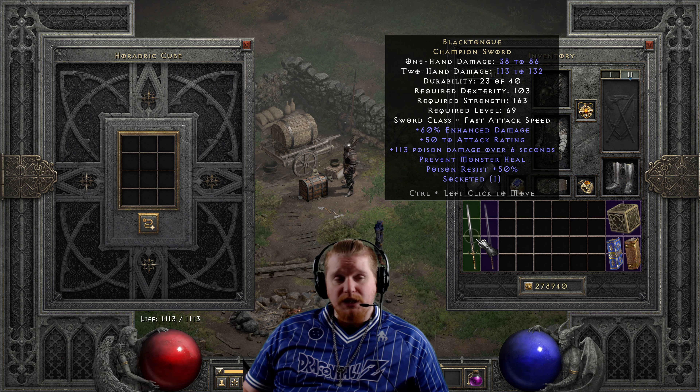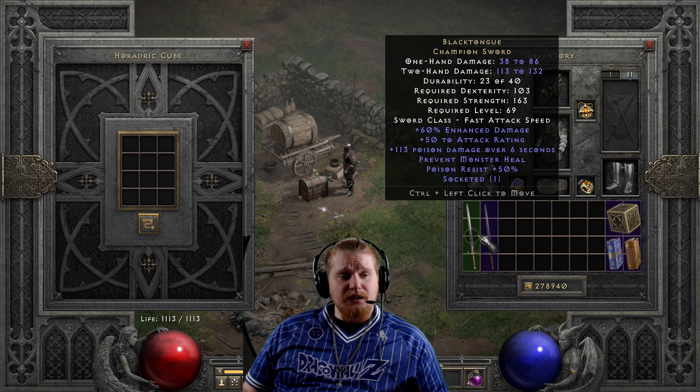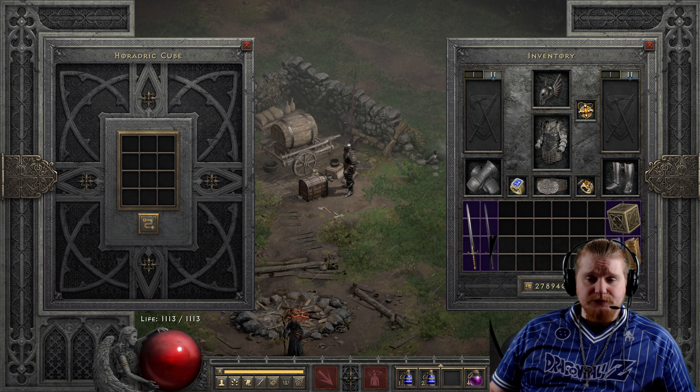Barbarians and Druids are really the only two classes that get extremely good use out of two-handed weapons. Paladins are very focused around their shield; Amazons get huge penalties for using swinging weapons and have no skills to take advantage of them; Sorceresses could potentially use them but not at this low level; and Necromancers probably aren't using too many weapons unless it's something like Grim's Burning Scythe. All in all, this sword is what it is — a Prevent Monster Heal item dedicated to preventing the monster from regenerating.